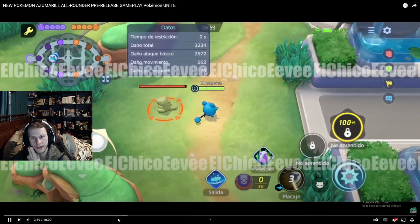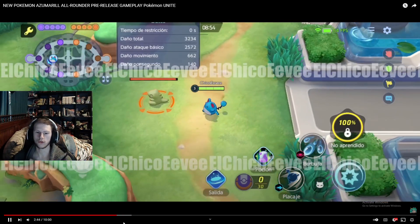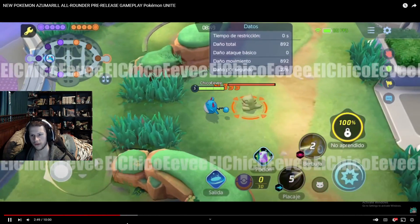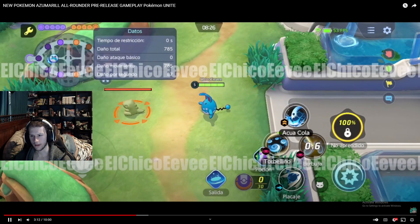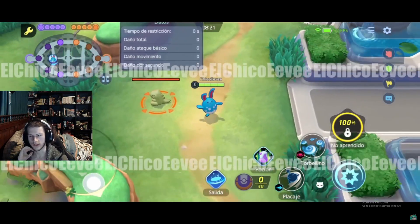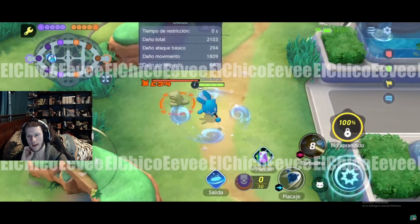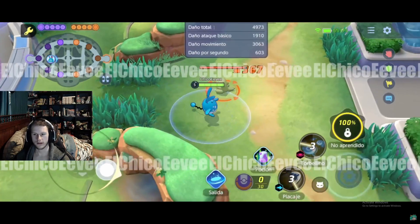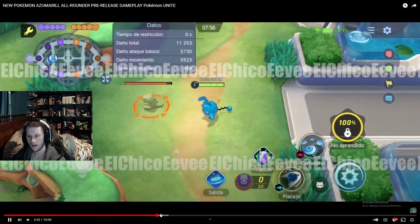All moves are guaranteed to crit, so you don't need crit items on this guy because all moves guarantee a crit — or have zero percent chance to crit, like Bubble and Tackle in the early game. It's got a slight stun. Both healing moves appear to be in the same move slot. This whirlpool-like spin is cool but since it hits multiple mons it's probably not going to be as useful as the other move.